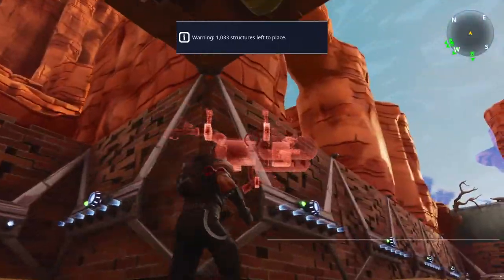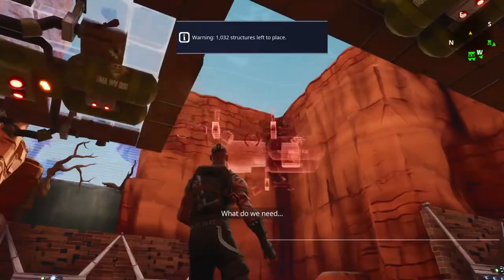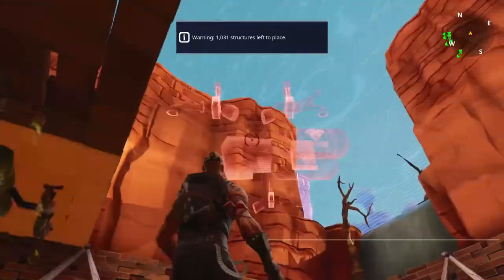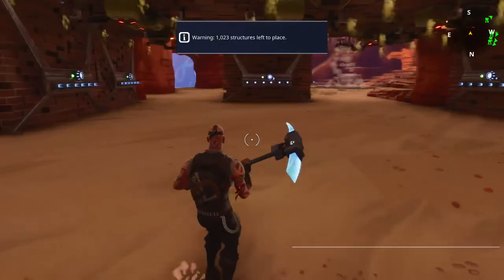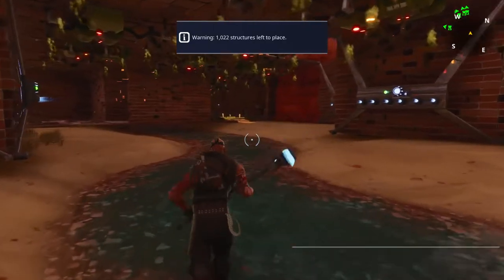You can put one there. Leave this bit open because they drop down; this bit you can close. But leave this bit open; this bit you can close. They can't drop down from anywhere here. You can't put floor traps here because they'll get broken by the spawns.